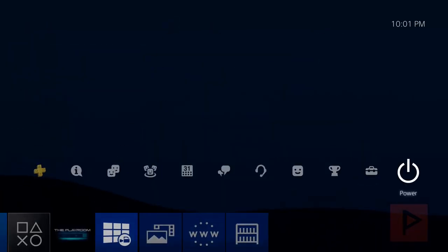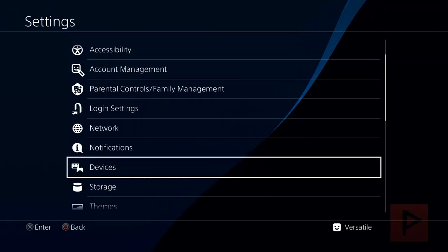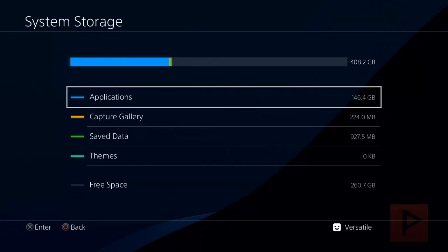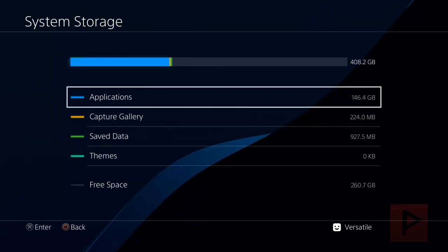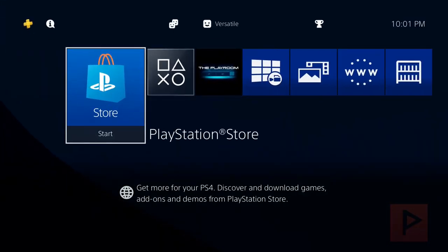So if I go to my settings and then into storage, we can see that I have a lot of applications installed — a lot of these are my games. However, if you go to the main XMB screen, you wouldn't know that because my games are not showing up there.